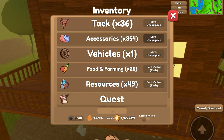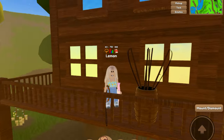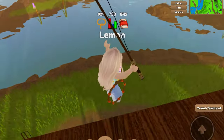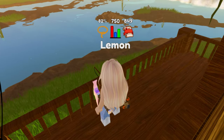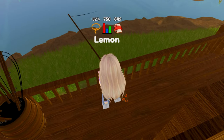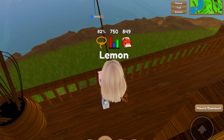Now if you don't have a fishing rod, I did make a video on how to get a fishing rod, so feel free to go ahead and check that out. Now once you are here, you're going to look out and in the water you should see some bubbles right there. So you're just going to cast your fishing rod down to where the bubbles are, and then it is going to fish and you're going to wait for the fishing thing to finish.